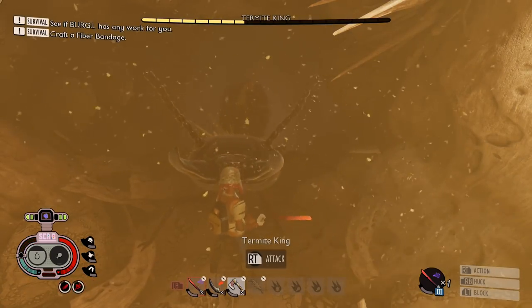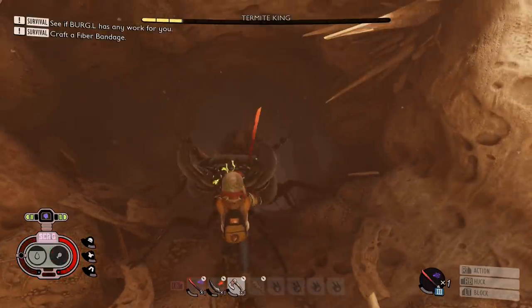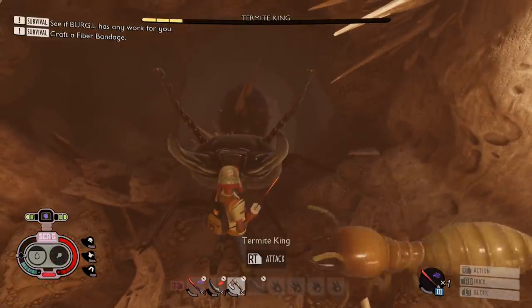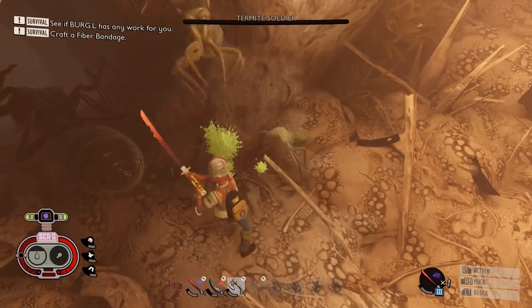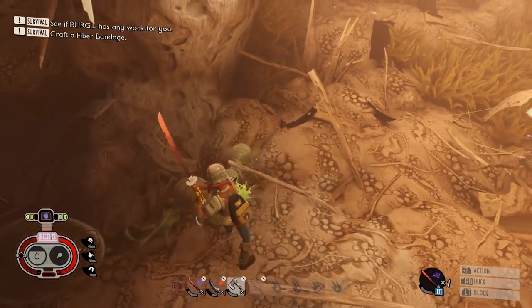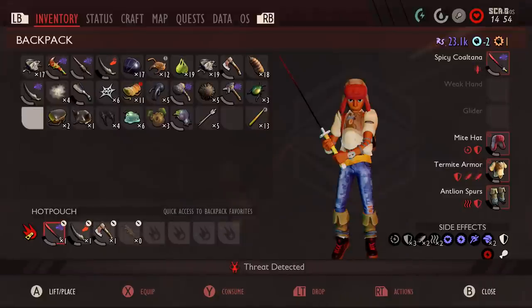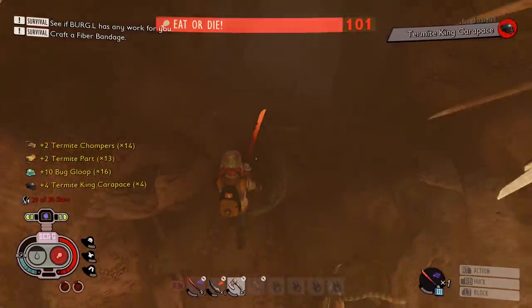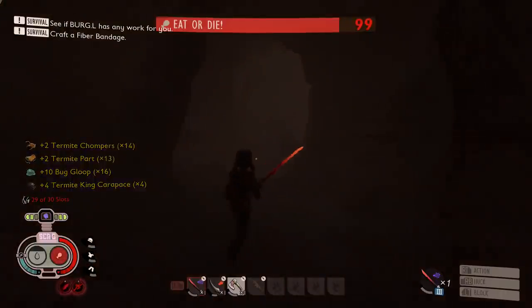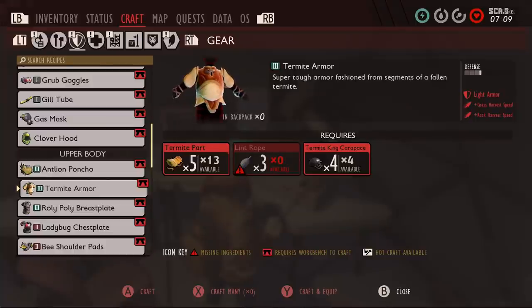He's got a formidable amount of health and is very tanky, but I wouldn't say he's the most dangerous creature compared to some of the others. I know I'm doing this with cheats — it's only a showcase — but it's definitely going to take a lot more preparation and upgrades to your tools and weapons to do this legitimately. He'll drop termite chompers, the termite king carapace, a bunch of globlets, and termite body parts — which you're absolutely going to need to make the termite armor.